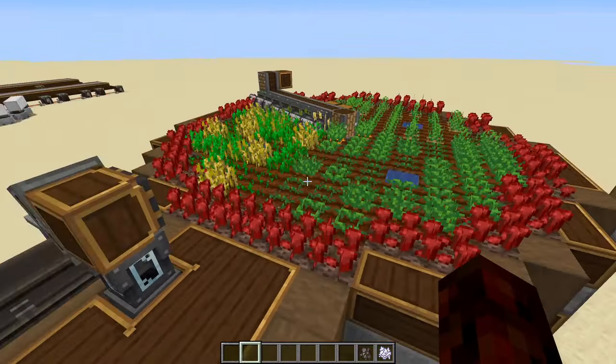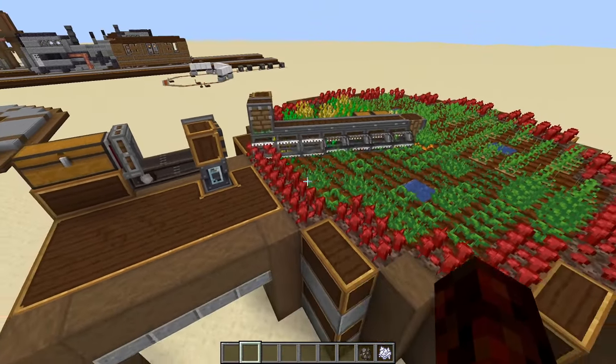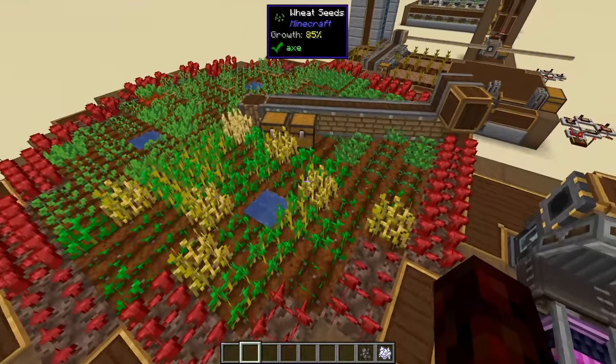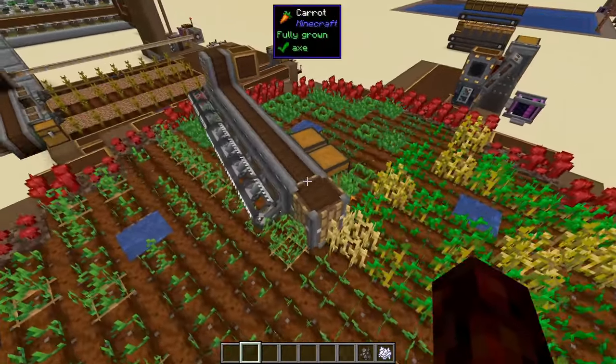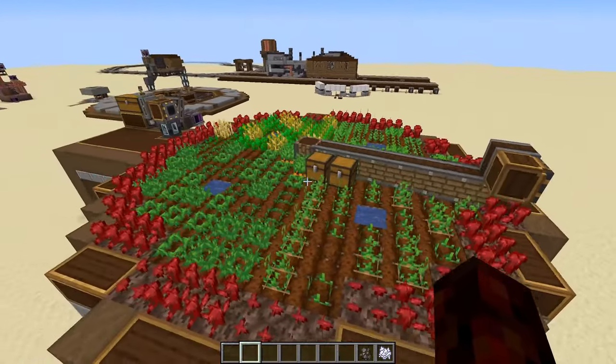This first farm I have to show you guys is a pretty basic farm. If you have seen my previous tutorial on the best crop farm in Minecraft, you might recognize this — it's just a small radial design. It basically spins around collecting crops, then depositing them wherever you need them.